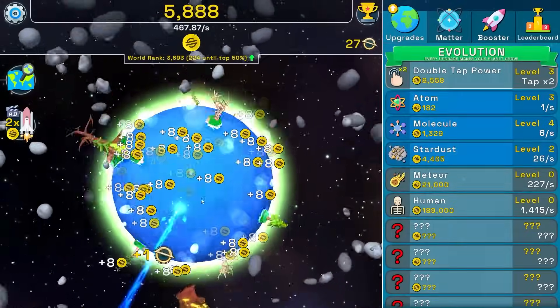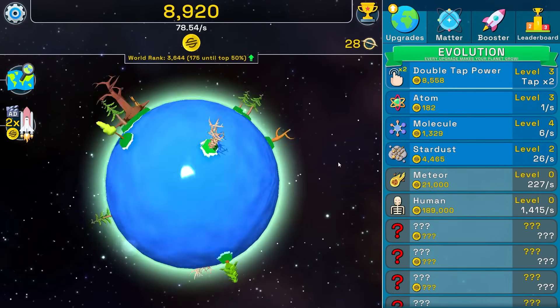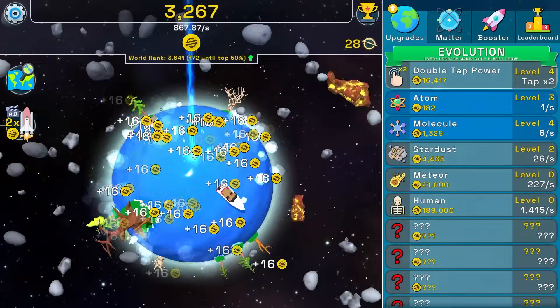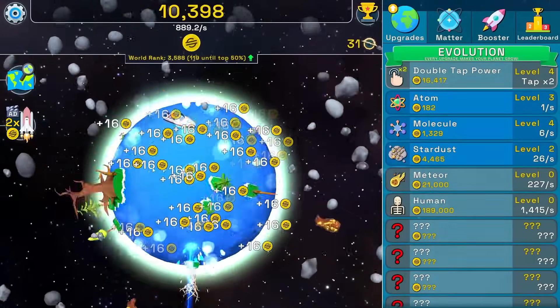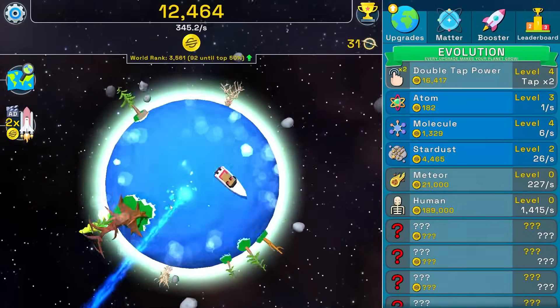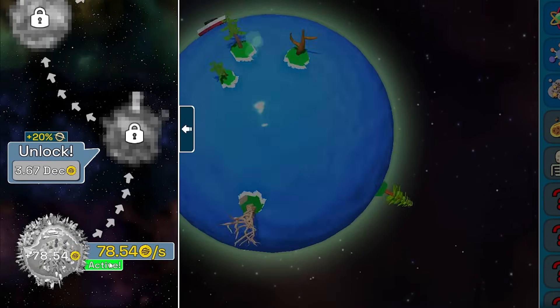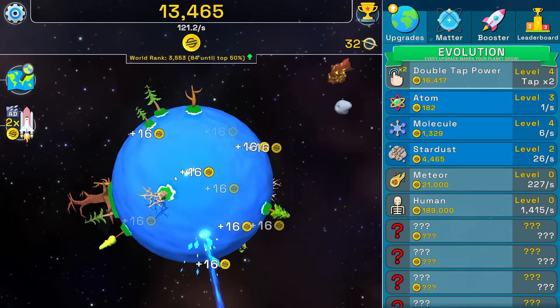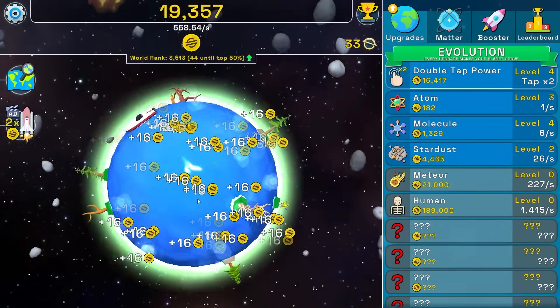Getting another double tap power — just want to keep doubling my taps. The earth is actually gonna blow up, it's sucking in the whole entire galaxy. I just realized we can get a human at 189,000 — that's kind of crazy. Also, why is there a boat on my planet if I don't have any humans? Who built that thing? There's different worlds on the map — a lot of them.